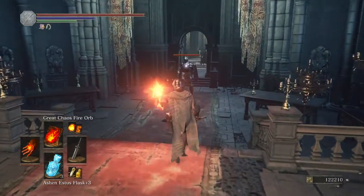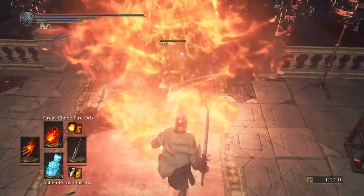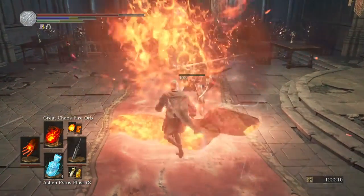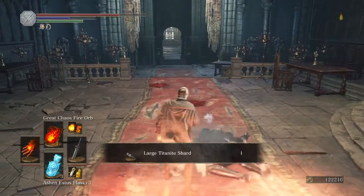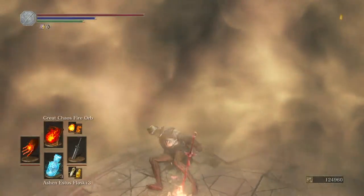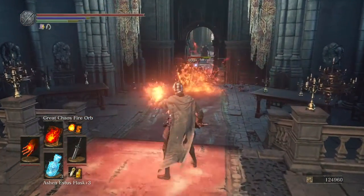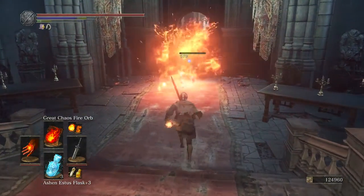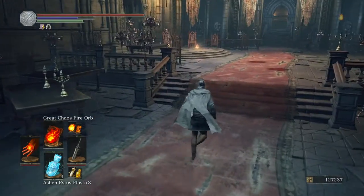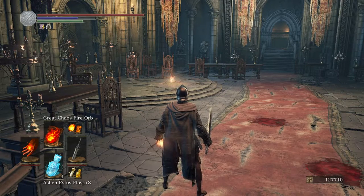I need 6 titanite chunks and just one more to show you how you get them. Look at that damage he did to me. If I'm not messing around I normally do this pretty easily — walk up, block one, throw it, hit him. Run up, throw the item, give him swords just in case. Grab the item — titanite chunk, there we go. Thanks for watching, this is the Martial Hunter's Guide — getting 12,000 souls per minute. Thanks for watching, bye bye.